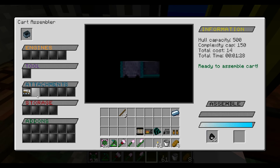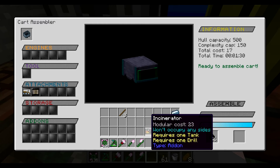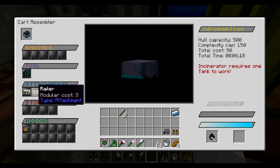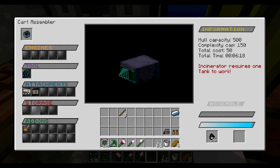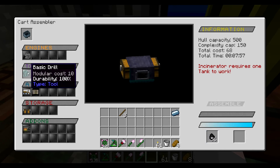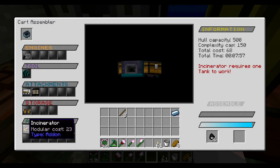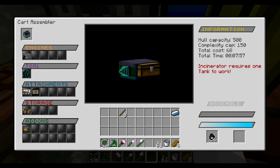So let's put this in. This has got a hull capacity of 500, a complexity cap of 150, and we've got all these parts to put in. These - I don't know what these are. These are attachments. But if that's also an attachment, that won't occupy any sides, which is good. That will occupy the front. I suppose the railer. Incinerator requires tank. I may have to look up what that does. Side chest, okay. And it's only going to take seven minutes - that's fine. Yeah, nothing really costs too much for this.